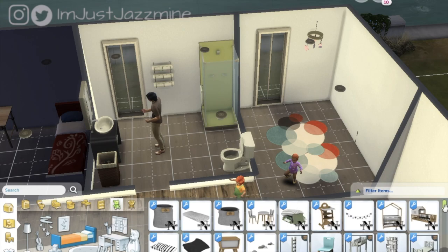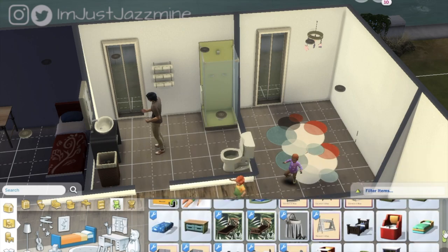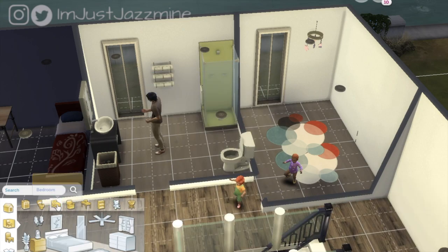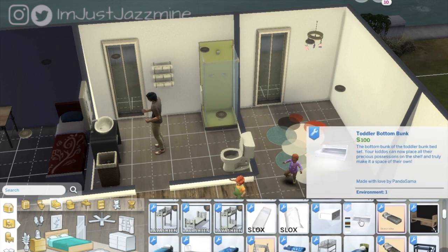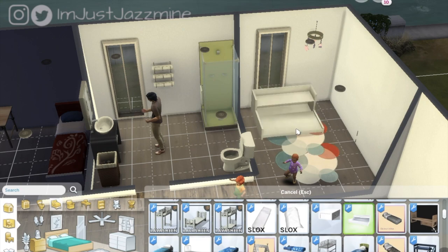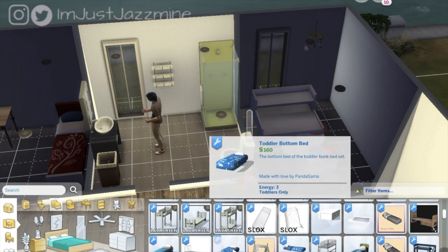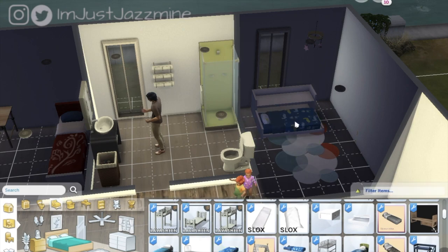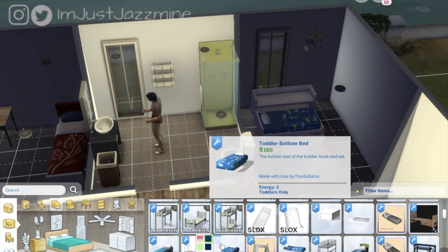Objects by room — let's go to Kids and see if it's under the kids stuff. Here's one of the mattresses for it, but I want the actual bed frame. I have to go to the regular beds section — here's the bottom part, 'Toddler Bottom Bunk,' one hundred dollars, and it has eleven different swatches. I'm just gonna get it in here and worry about the swatches later. And here's the mattress for the bottom one — seven color options.